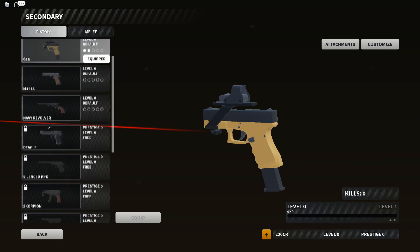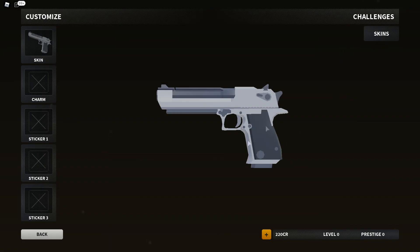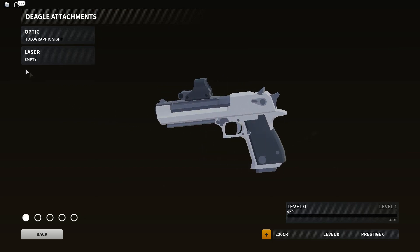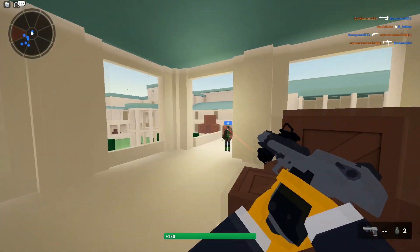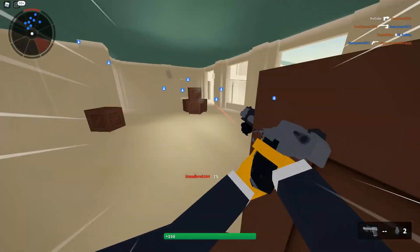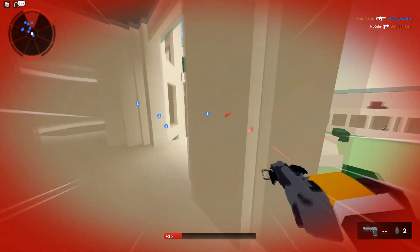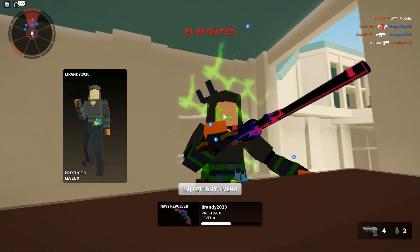Where's the Deagle at? We had the 44 Magnum — let me go ahead and try out the Deagle. People have been popping off with this thing as well. Let's go over to attachments, do optics, and put on the Coyote sight — I kind of like the Coyote. We still got the hit marker from far away. That's a really far shot — we actually hit-marked him from that far away.